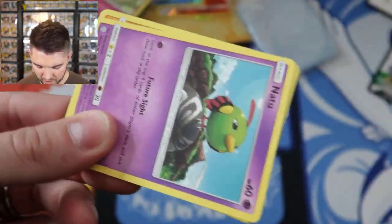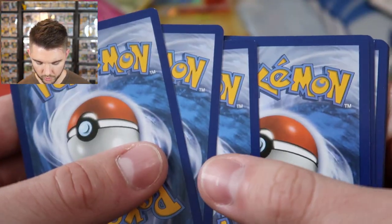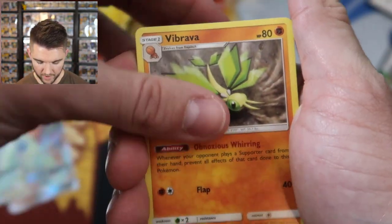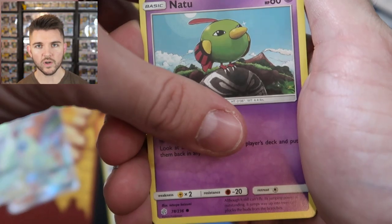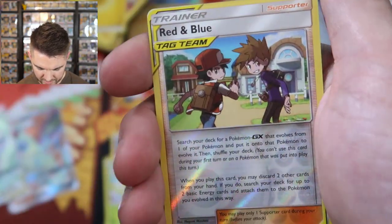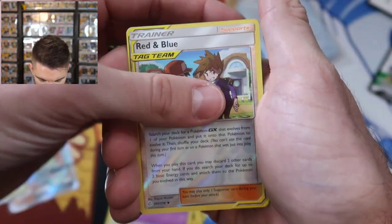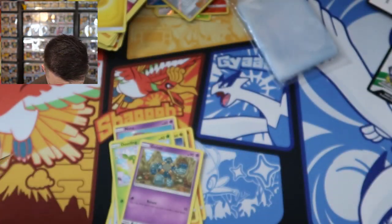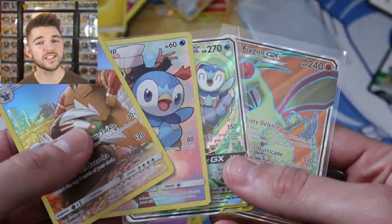In the comments section before you depart, just let me know which version you're getting. Here's your code card. One, two, three. Flip over the energy, it's electric — don't you dare say lightning. We got Vibrava, a net ball, Dragonium Z, Palpitoad, Chansey, Deerling, Golett. The reverse is Red and Blue — not quite what I was looking for, almost there. And the rare is a holo Victini. So we got three different Victinis. Those are some good pulls. Appreciate you guys — hope you have an awesome day. Later.